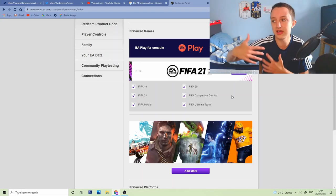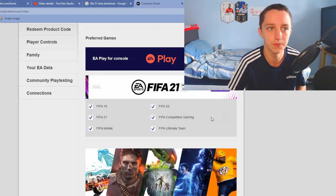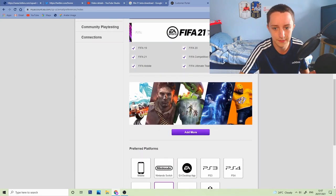Everyone gets the Ultimate Team version on the last week of the beta, which should be roughly around the 20th of August up to around the 1st of September.